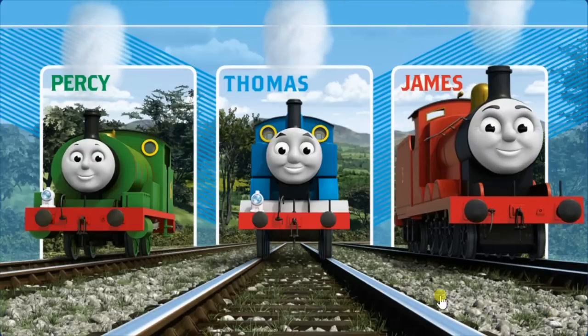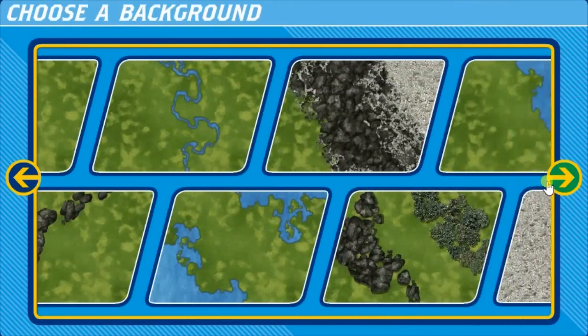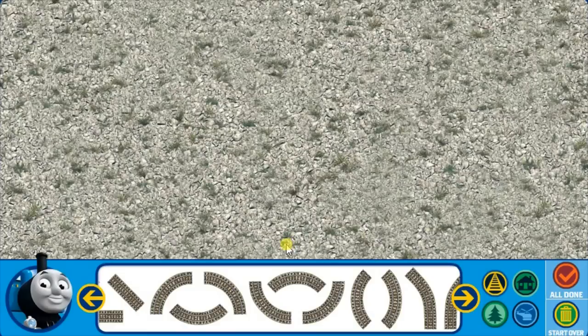Choose an engine to run on your track. Choose a background. Make your track. When you have finished, click All Done.